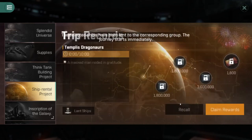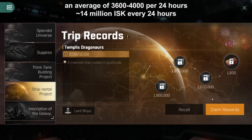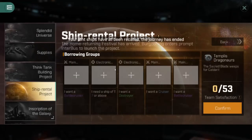If I confirm here, this is a 10-hour mission completely maxed and I only get 1,800 coupons. When I go to recall my ships — I'm not going to do this — let's go ahead and find a two-hour mission.